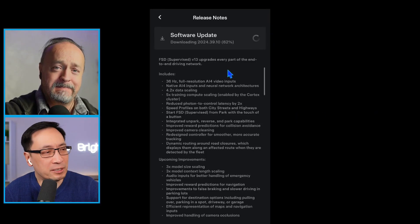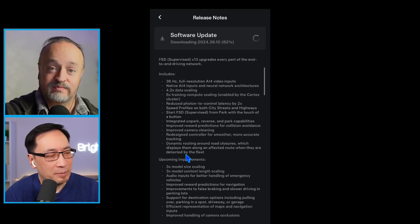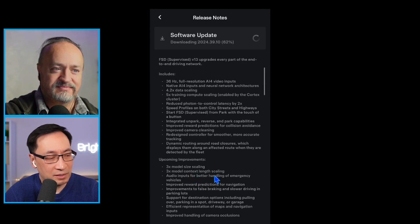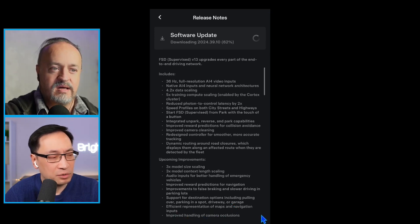Let's talk about upcoming features in version 13.2.1. The list is amazing — and remember, 13.1 was already blowing people away, but it doesn't even include these things still to come: 3x model size scaling, 3x model context length scaling, audio inputs confirmed for 13.4, improved reward predictions for navigation, improvements to false braking, slower driving in parking lots, and support for destination options including pulling over, parking in a spot, driveway, or garage.